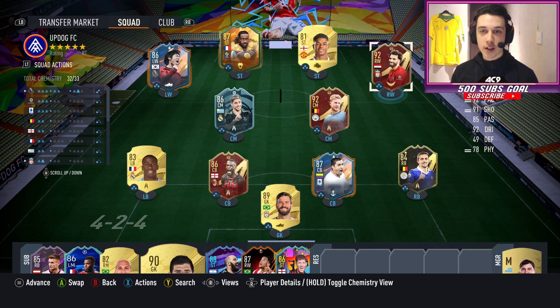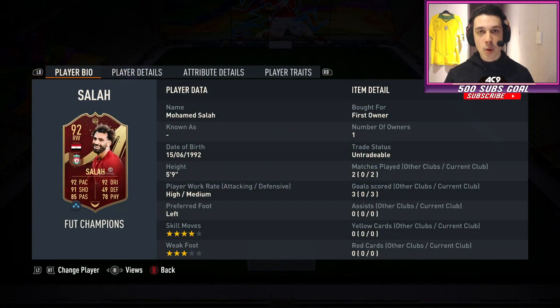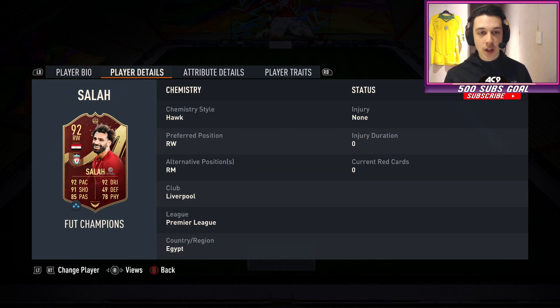Let's have a look at Mo Salah. He's got four star skills, three star weak foot, high/medium work rates, and of course he is left footed. I've already played a couple of games - ignore those for the sake of this review. In the first two games he was pretty good. Alternate positions: he's a right wing and he can go to right mid.